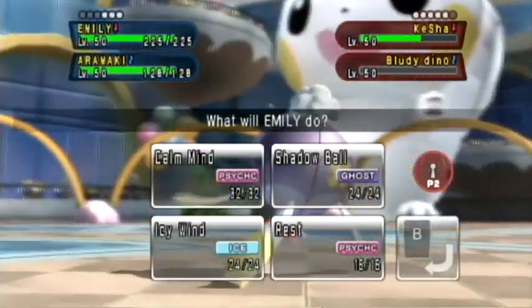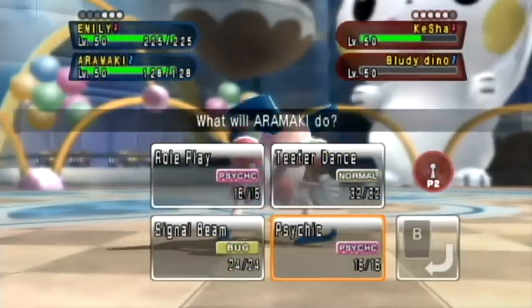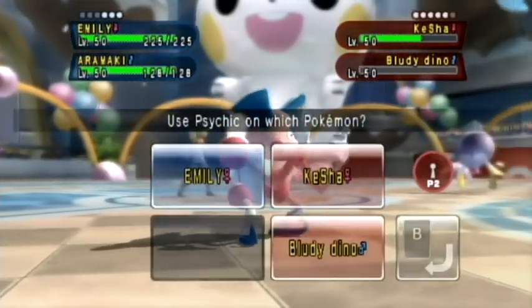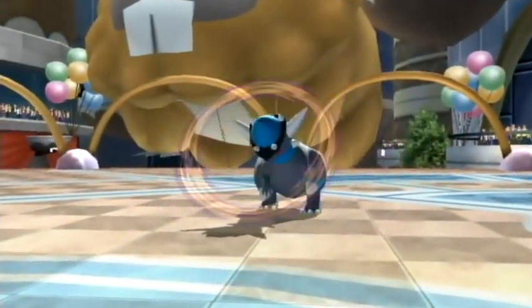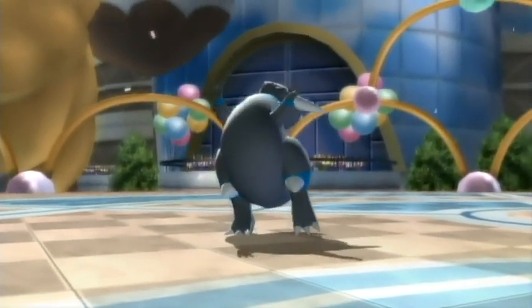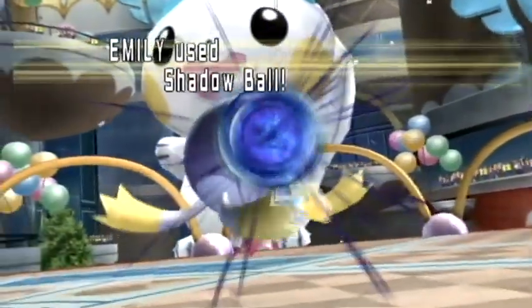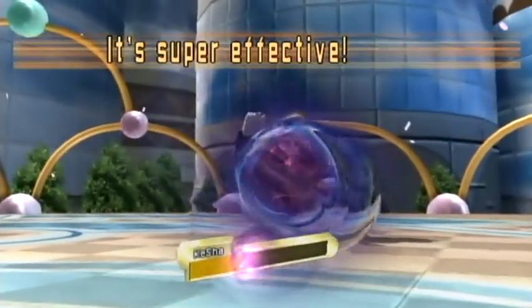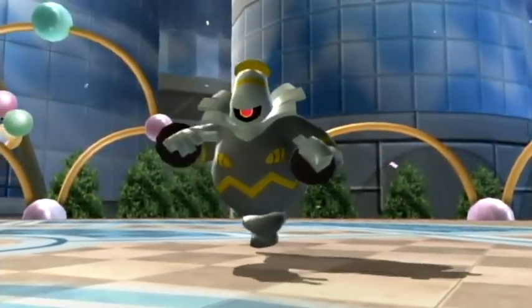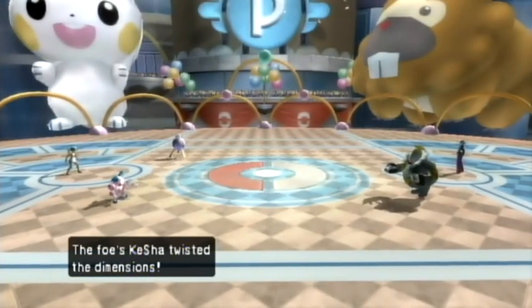My Drifloon Emily can go for a STAB Shadow Ball against his Kesha, and I'm thinking that should be enough to take it out. I really shouldn't have counted on that — I should've tag teamed it. But I also wanted Rampardos taken out given its monstrous attack, especially with my Ghost-type Pokémon around. I was pretty sure a STAB super effective Shadow Ball running Modest would be enough. He survives on such low HP, and I get the Special Defense drop — which, yeah, that's so useful now. He goes for Trick Room again, and I guess he's gonna be Pain Splitting next turn so it is kind of useful.